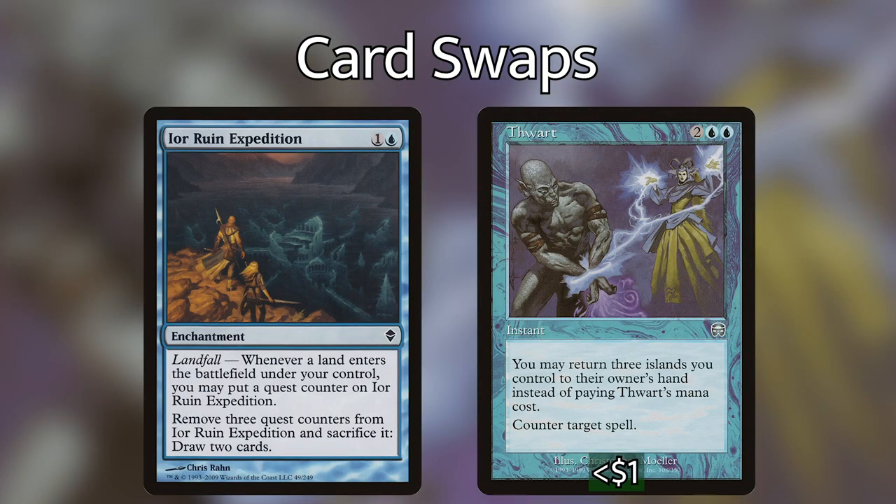This next swap is interesting. I'm cutting Ior Ruin Expedition — an enchantment where whenever a land enters the battlefield under our control we put a quest counter on it, and once there are three quest counters we can sacrifice it to draw two cards. It's not bad, but Thwart will be a lot better. Thwart is a two-and-two-blue counterspell where we can counter any spell, or return three islands we control to our hand instead of paying the mana cost and still counter any spell. We have a lot of big spells and often tap out, so being able to interact while tapped out is powerful. Returning lands to our hand is not a downside — our commander lets us replay them, and we want those landfall triggers anyway. Thwart is all upside in this deck.